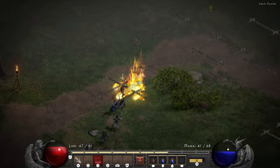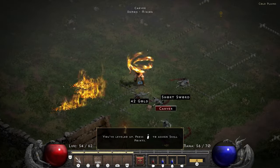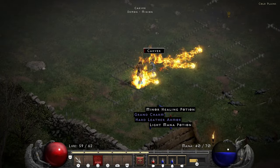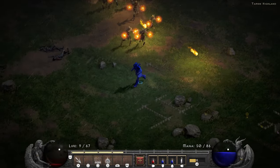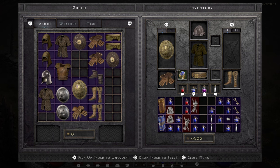For my first few level ups I go ahead and farm Rakanishu. He is quite dangerous in the early game with his lightning bolts, but if you manage to survive it is an amazing farming location this early on. The first close call of the run comes in the Tamoe Highlands, where a couple of skeleton mages manages to get my life total into the single digits.